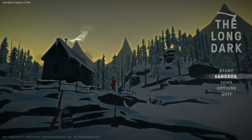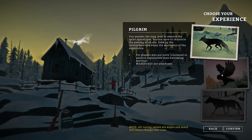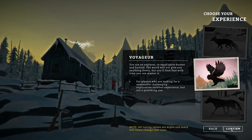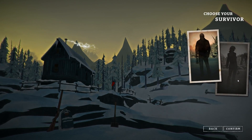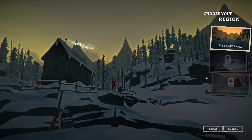The only option available right now is sandbox mode. You currently have Pilgrim, Voyager, and Stalker. We're going to go ahead and select Voyager, which is the medium level. We're going to confirm and it's going to ask us to choose our survivor. Right now there's just a random male and female character. We're going to go ahead and select the male for now.